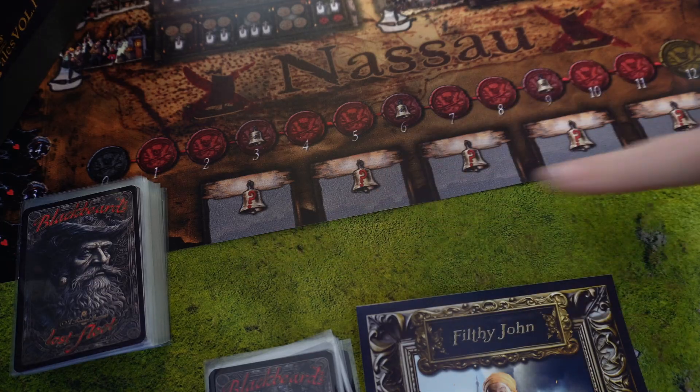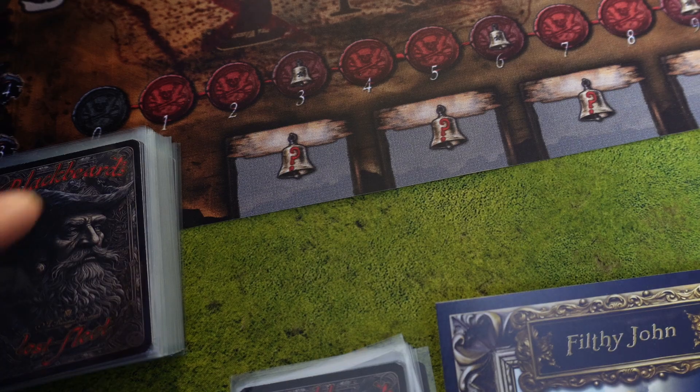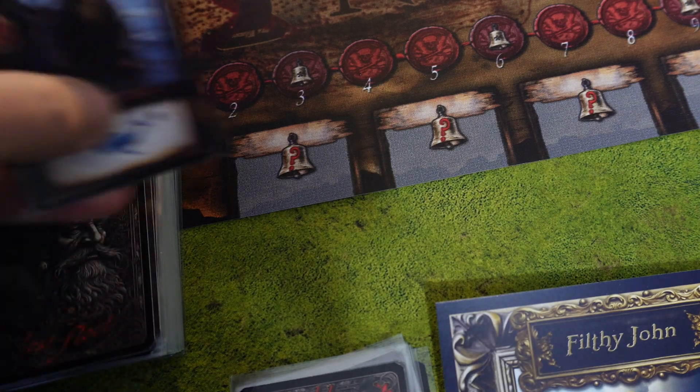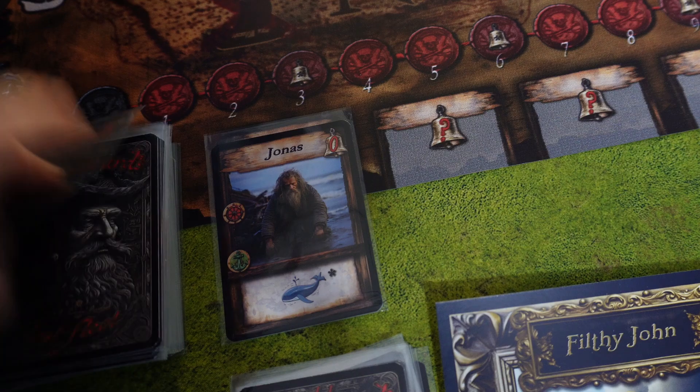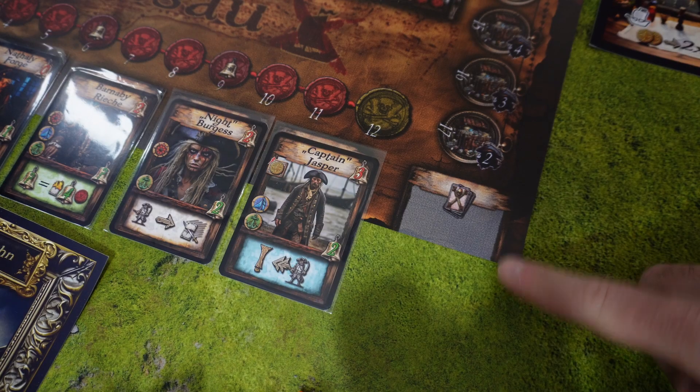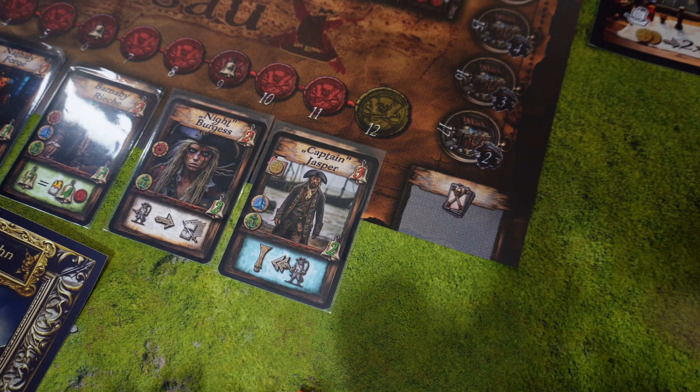Then we need to set up the card shop. We take the Blackbeard card deck, shuffle it, and then take the top five cards and put them out on this market. The last spot should not be filled, as this is the discard pile.